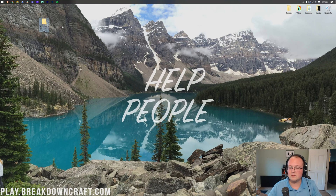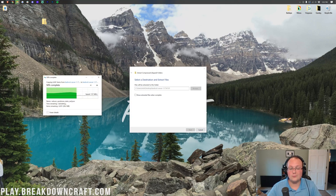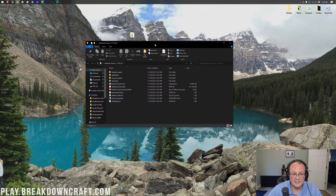Now right-click on the file you downloaded — for some of you this may be a WinRAR or zip file. Right-click, click 'Extract All,' then click 'Extract.' It's going to extract everything from the zip file and put it into a folder. Once that finishes, you'll have the folder and the original zip file. You can delete the zip file — we only need the folder. Open that folder and you'll see all of the files inside.